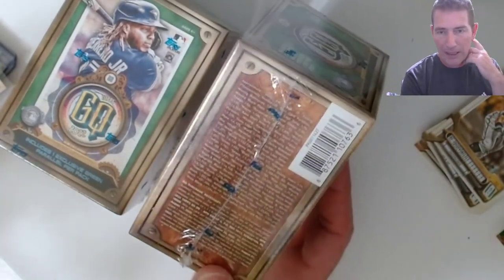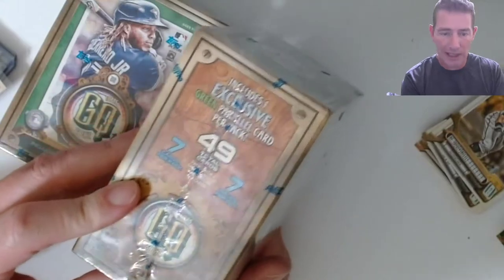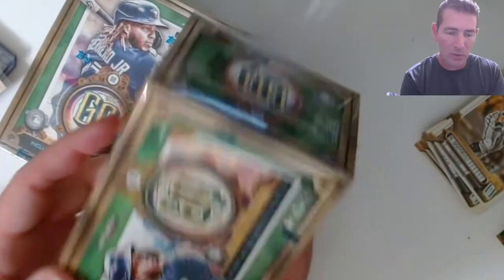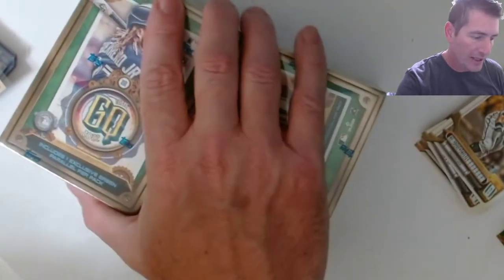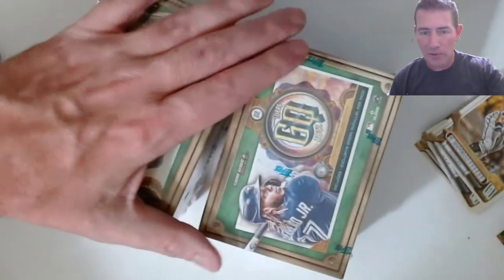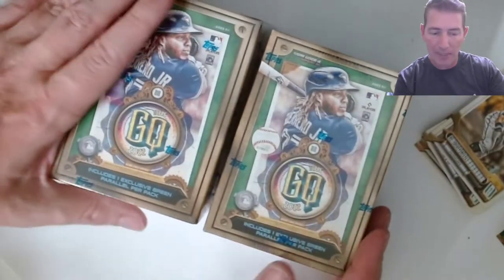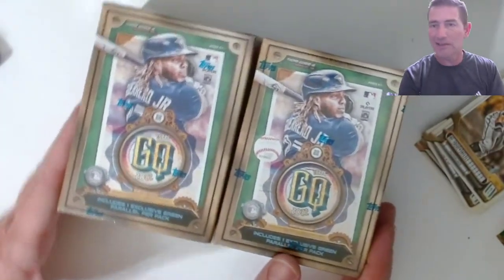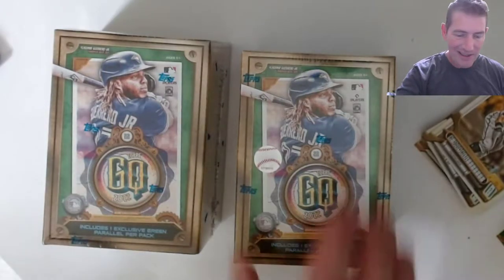I didn't even get one, so they're not easy. Pool-wise, you're gonna get seven greens per blaster — one per pack. There's 49 cards, seven cards per pack. I've been pulling about six rookie cards per blaster, so that's about one per pack as well. Maybe seven, like one per pack on rookies. We did get one Wander base. I got two Yepes — you've seen them coming. Tell me down below if you've seen them coming. Is he still hot? I don't even know.